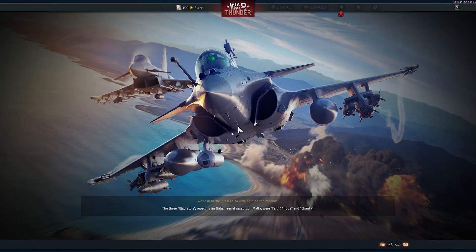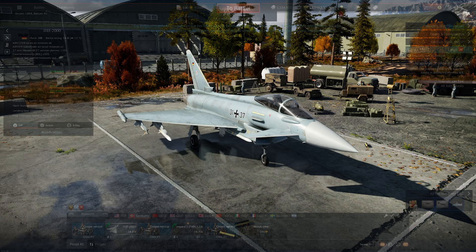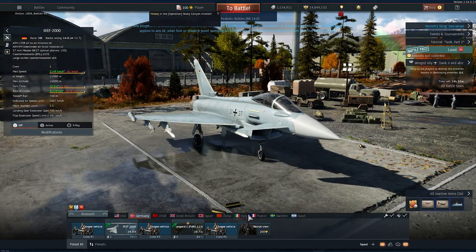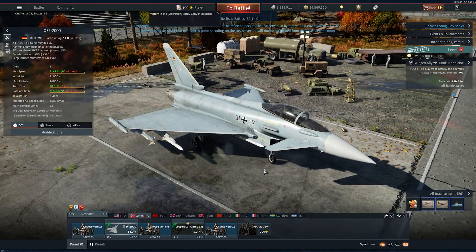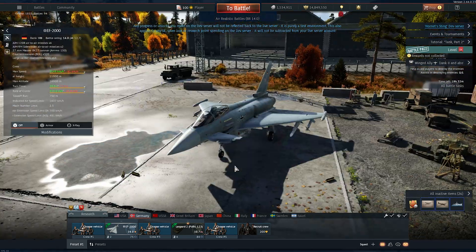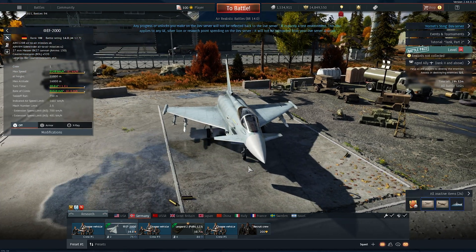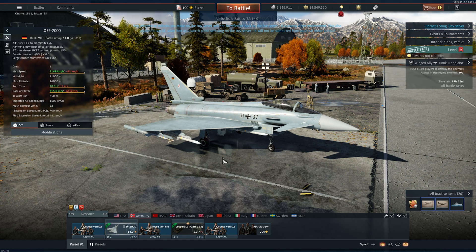As you saw in the BVR arena, it only deploys chaff if it notices that a radar missile is coming towards you. So yeah, it's a great addition and a realistic one. There are other aircraft that I think can do that, but for now I think it's only this aircraft — I have to check it out. So basically, this is it. I hope you enjoyed it. Make sure to subscribe, leave a like, leave a comment, and bye guys, see ya.